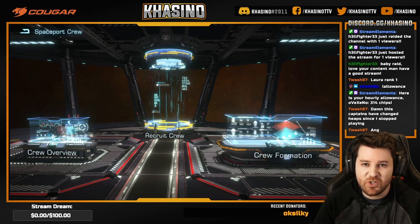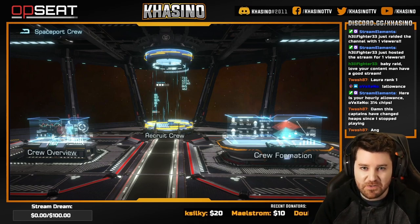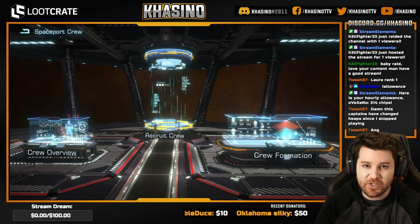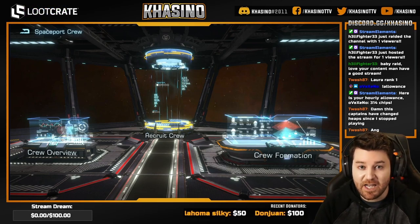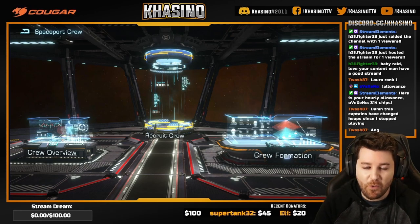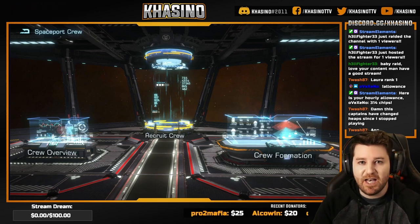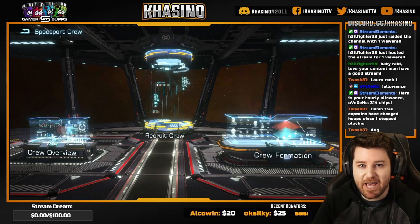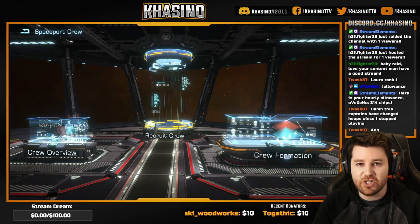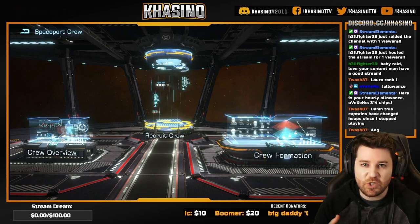Today we are going to be ranking the top 10 crew members in Infinite Galaxy, but this is actually part one of a two-part video series because there are two different ways to evaluate the crew members. You can evaluate them both as a member of your crew formation and as a captain of a ship. For this video we're going to be focusing on ranking them as members of your crew formation, and in the next video we're going to focus on ranking them as captains for your ship. I'm also going to be putting more of an emphasis on combat bonuses as opposed to some of the other bonuses like repair speed or spaceport construction or things of that nature.